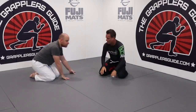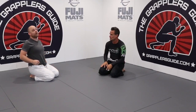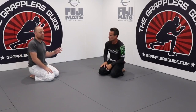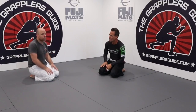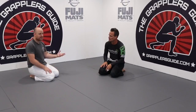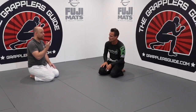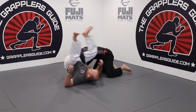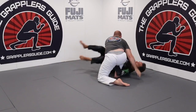Another example — one of my old students was competing and I was coaching him. He was going for an omoplata and his opponent was posturing up hard. I kept saying 'do a backwards roll' and he was looking at me like I was crazy. He finally did the backwards roll, swept the person, got the points, and ended up winning the match. At minimum he got a successful sweep because he couldn't finish the submission but his opponent gave him the opportunity to sweep instead.